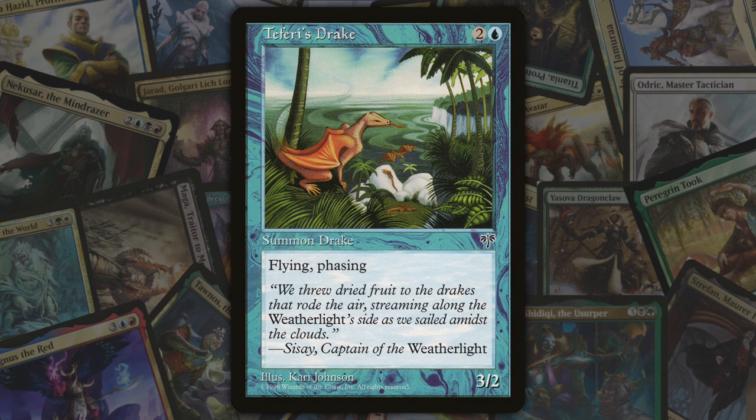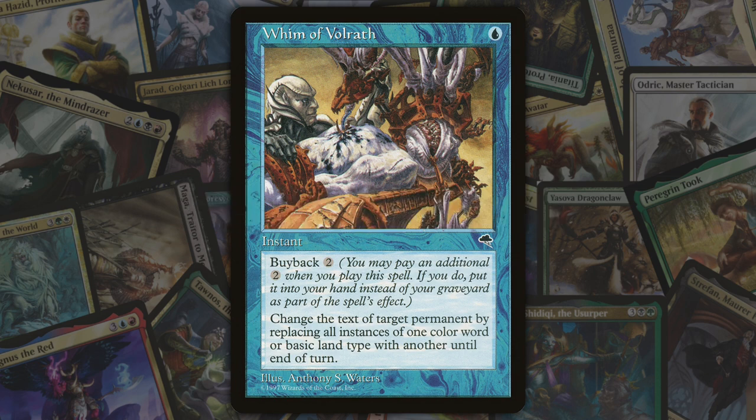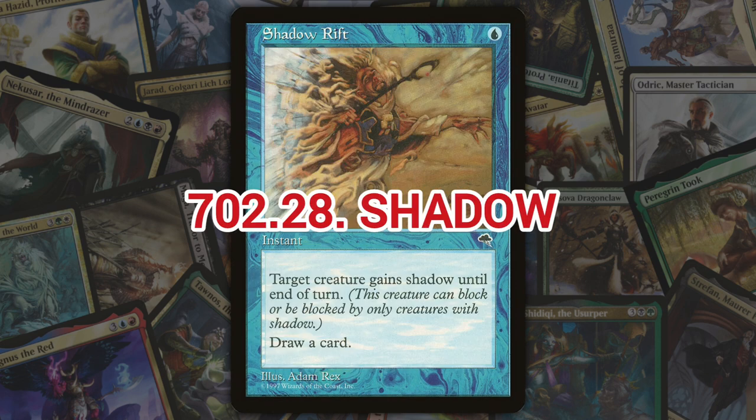Next we've got buyback, introduced in Tempest. Buyback is a keyword ability that appears on instants and sorceries. It provides an optional additional cost that the player may pay when casting the spell. If the player does, as the spell finishes resolving, the spell card is put back into its owner's hand rather than into the graveyard — it's essentially an additional cost to reuse the spell.